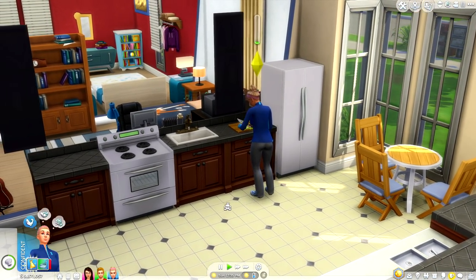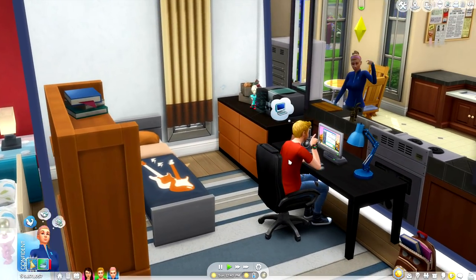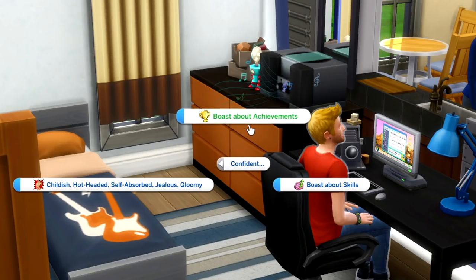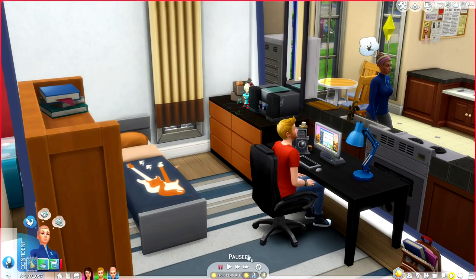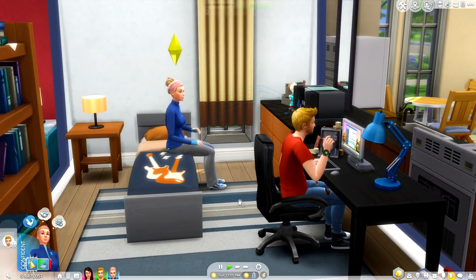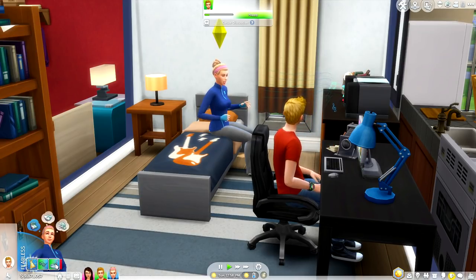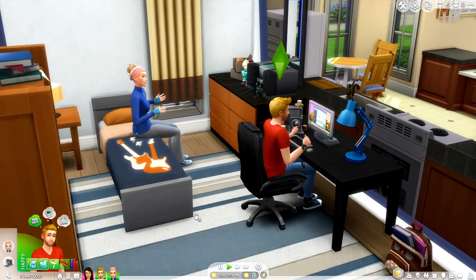I'm a huge fan of the separate pie menus. We have Summer feeling a little confident at the moment, so let's see what interactions she has available with Travis. Underneath 'Confident,' she can boast about her achievements, be childish, hot-headed, self-absorbed, jealous, gloomy, or boast about her skills. We're going to have her boast about her skills — definitely a little arrogant of Summer, but honestly, would you expect anything less? It did indeed boost the relationship just a little bit, which is quite nice.